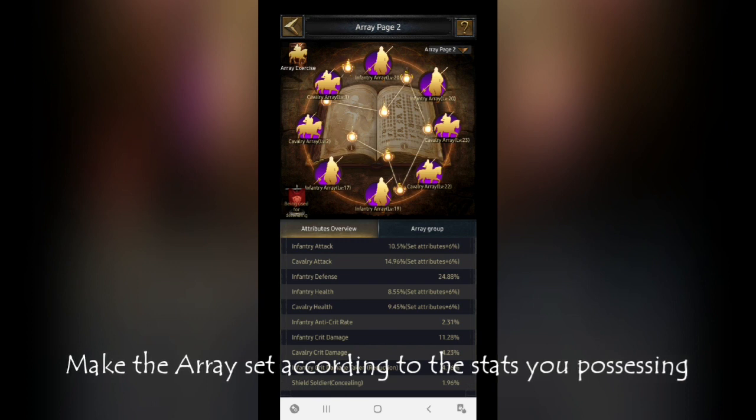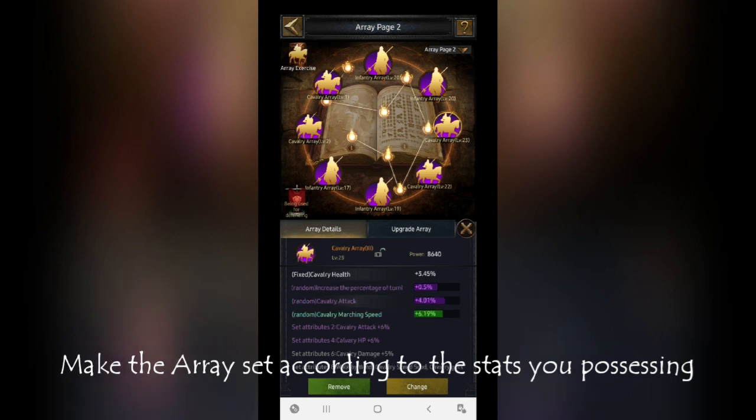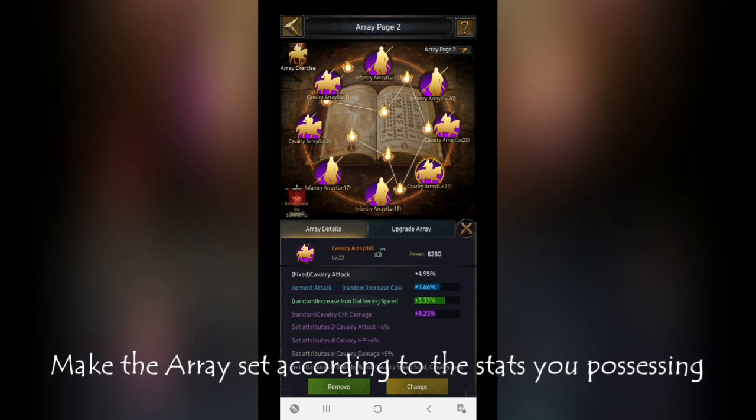Let me show you the arrays I am using. This particular infantry array is giving me infantry attack and defense — very useful. This one is giving me infantry defense in a huge amount: 6% and 204.3% on each of the two random stats. Now for cavalry, you can see it is giving me cavalry health as well as cavalry attack. As this castle is new and lower level, I don't have much health yet, so I will try to fix my attack, defense, health, and overall damage with these arrays — repairing my weakness is what arrays are all about. The fourth array gives cavalry attack and cavalry critical damage as the additional random attribute: 4.23% critical damage.